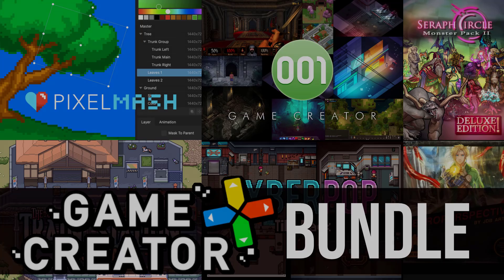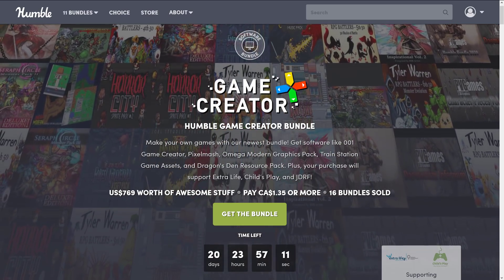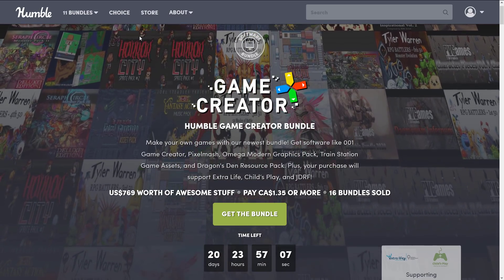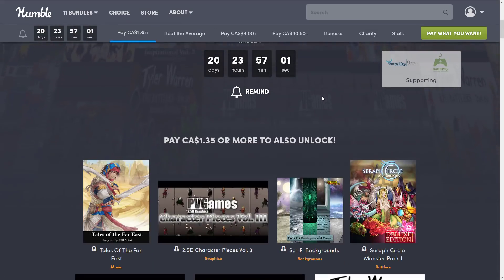It's definitely nice to see a new Humble Bundle. It's been about a month and a half since we've had one for game developers. As always, when a new Humble Bundle comes out that is of interest to game developers, I buy it and let you know what we're dealing with — and today is no exception. This one is a selection of things, mostly assets to be honest, but we've also got a couple of tools: one pixel art tool and one game engine that I've never actually covered on this channel, but I will going forward.